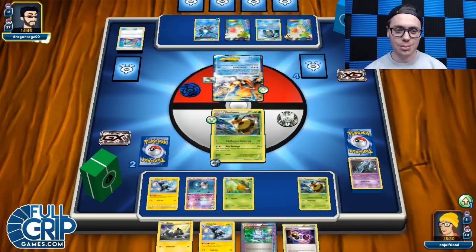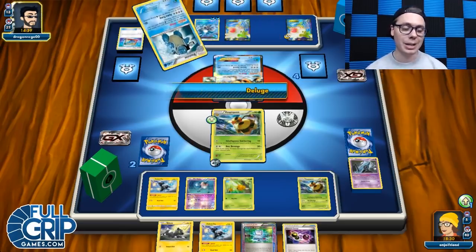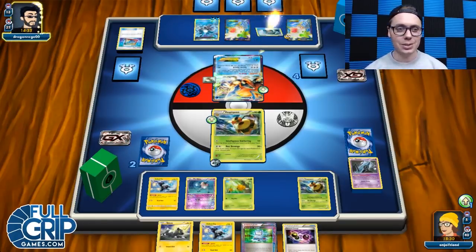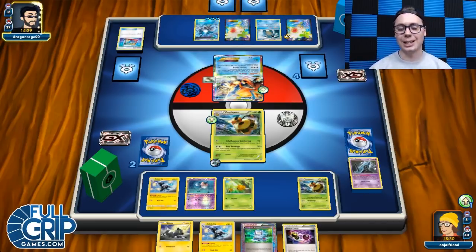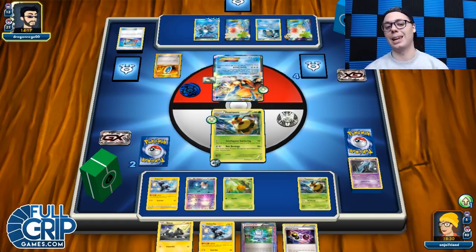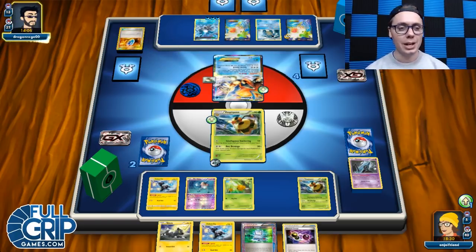By and large, the problem with this deck has just been its own resources — getting your energy Lost Zoned, getting sniped, Item Lock with Trevenant, and things like that. There are just too many threats in expanded format for a glass cannon deck like Vespa Queen. It feels maybe a little too frail to deal with it all. A deck like Night March has its own issues too, but at least Night March can overcome some of those by being so fast and aggressive, taking turn one knockouts every single game. Vespa Queen is just a little bit slower, and it might be too slow to deal with all that.